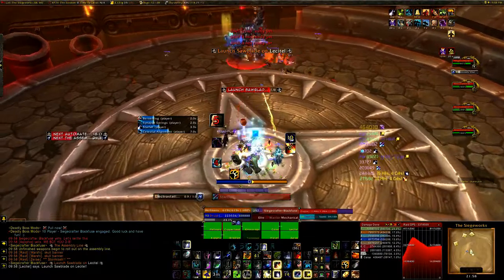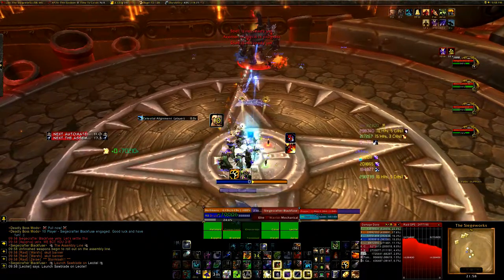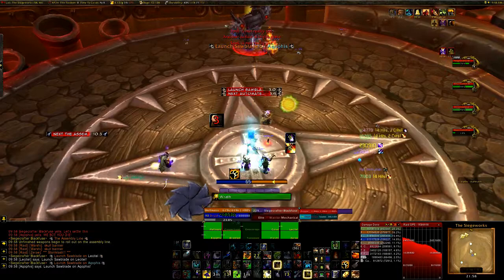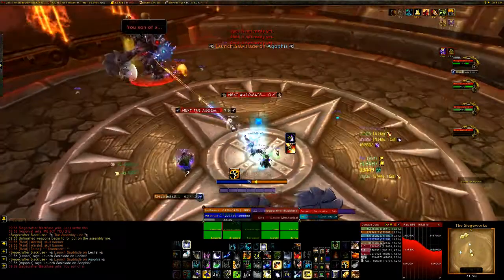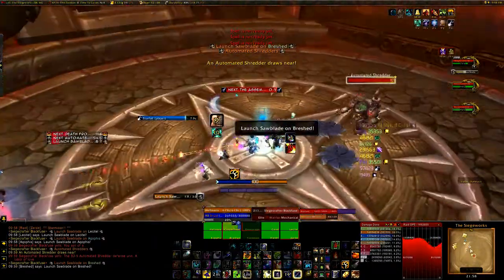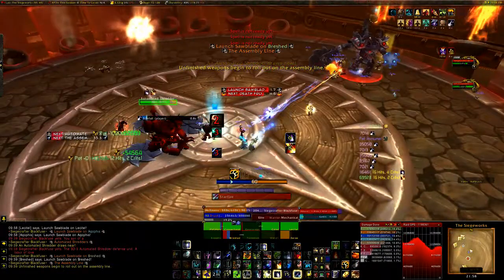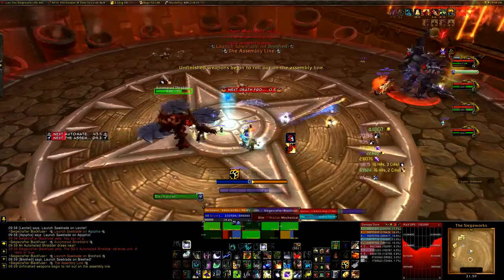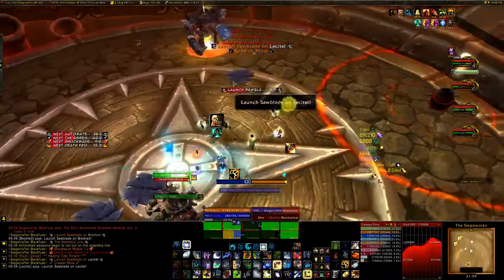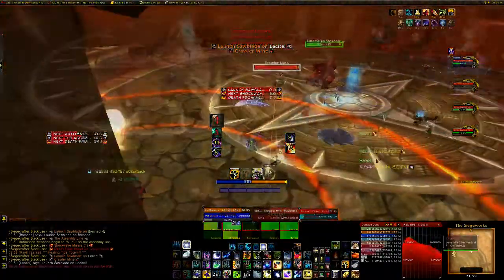The first ability is called Launch Sawblade. Blackfuse will throw a sawblade at a random player's location, and you have a couple of seconds to move out of where the sawblade will land. These sawblades do between 400,000 and 500,000 physical damage, so they really hurt. This is the primary ability that will help you kill the shredders. We tried to stay grouped up and place as many sawblades in one spot as possible, so that when the tank kited the shredder into them, the shredder died almost instantly — it ate through his health like nobody's business.